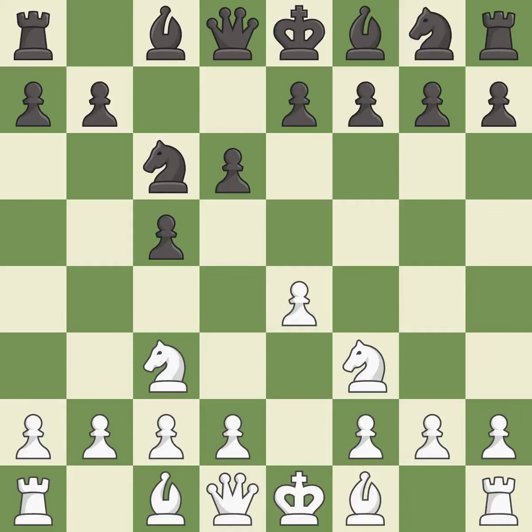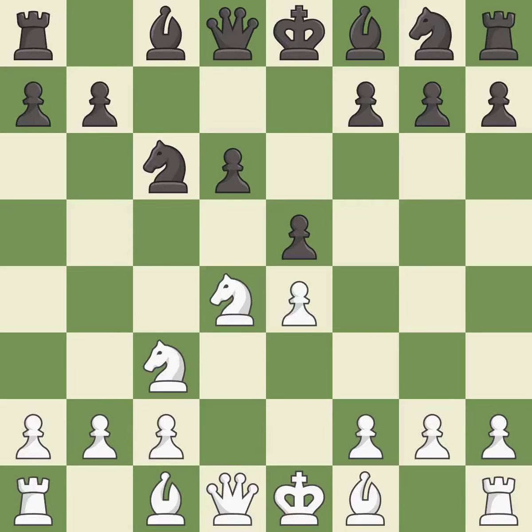The bishop is ready to be developed to an active square. This is an equal trade. This move kicks an opposing knight and puts the knight on a safer square. It is the last book move. This maintains the balance in material with a good trade. It is best.